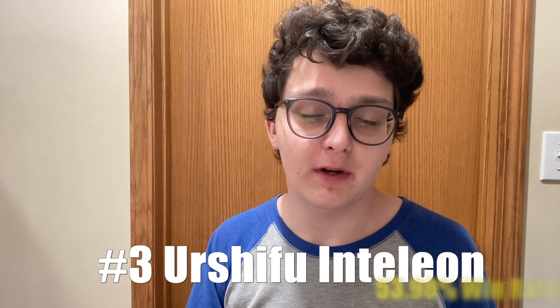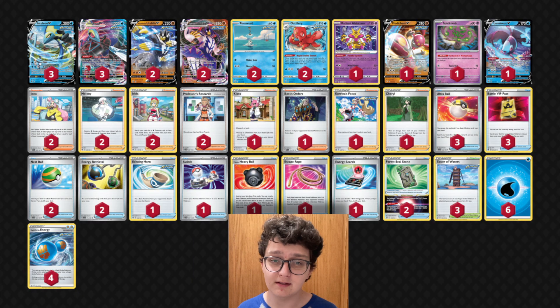At number 3, we have Urshifu with a win rate of 53.59%. Once the NAIC champion, it really hasn't done a whole lot since and has pretty much fallen out of favor with a lot of players. But I feel like the deck is actually very strongly positioned right now. With all the Lost Zone stuff, Gardevoir and Charizard running around, it's really never been better to have strong bench control. Urshifu is going to be the strongest bench control deck in format. Charizard has essentially chased Mew out of the format, and this list that has been performing well is playing a Spirit Tomb. I think Urshifu is a sleeper pick for Pittsburgh Regionals and is going to have a pretty solid showing at the event.